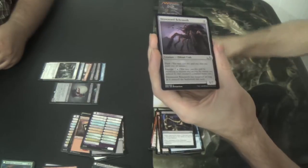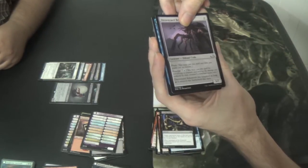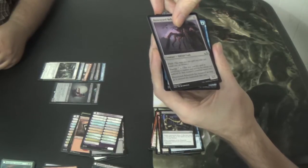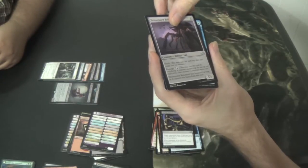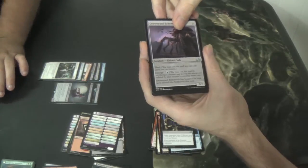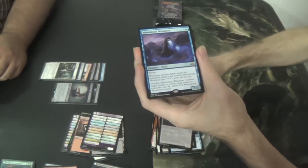Drownyard Behemoth. Here we go again — it is blue, it is a 1/1, it costs blue, and it should be a rare. Mausoleum Wanderer? Yeah, I'm thinking that. I probably wouldn't have gotten the name though. Yep — Mausoleum Wanderer. There you go, yay! You're good at this.